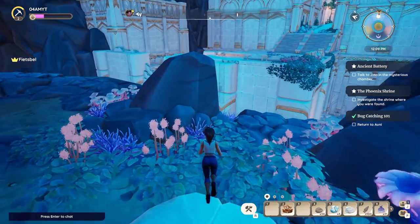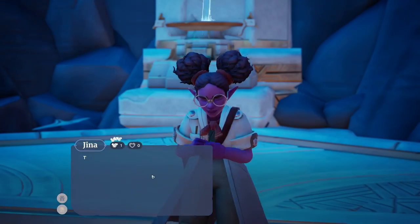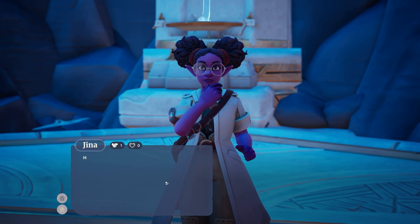At the very end of this room you will find a ravine which you cannot cross. So now we need to talk with Jima to start the Like a Bird questline to basically get her hands on a glider so we can cross the ravine.